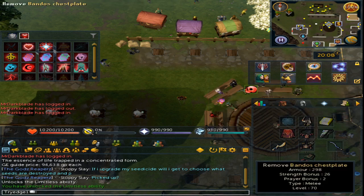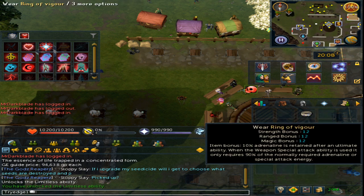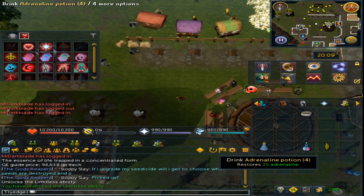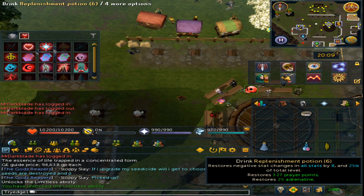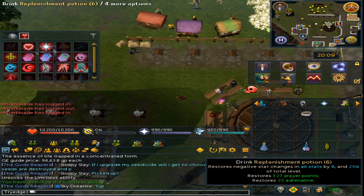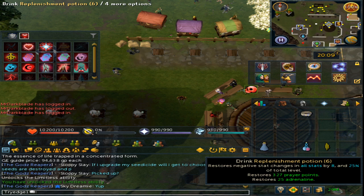To use this ability effectively, you will want an Asylum Surgeon's Ring, as it has a 10% chance to not use adrenaline while using thresholds. You also want a Ring of Vigor to retain 10% adrenaline after using Berserk, Sunshine, Death's Swiftness, or any other ultimate. And lastly, either an adrenaline potion restoring 25% adrenaline, a replenishment potion also restoring 25%, or you can use an adrenaline crystal on the replenishment potion to increase it from 25% to 30% adrenaline.